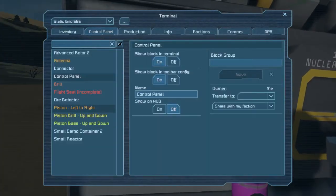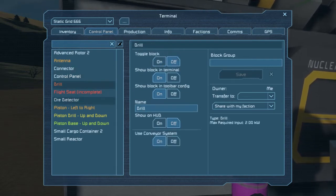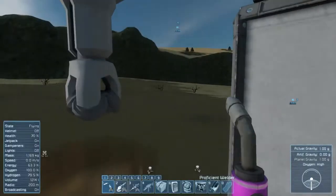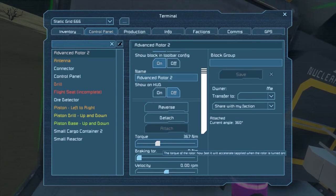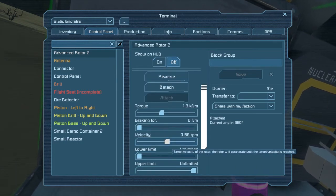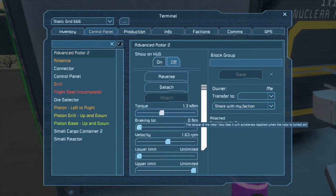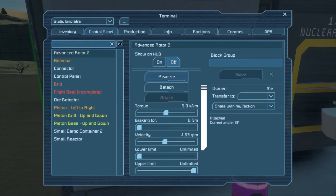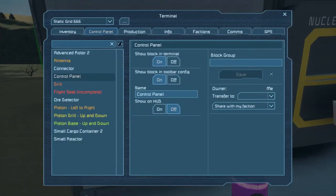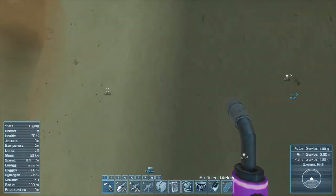This will be much easier once we've got a seat in here. The advanced rotor is at the top - everything just went dark, the sun's definitely going down. We want the velocity at about one, probably want some more torque. Is this moving? Yes, it's going the wrong direction though - we want reverse. There we go, that's moving the right direction now. We want it about here - okay that's a long way, that's not where I wanted it at all. Here, that's where I wanted it. This thing is coming round so I'll want to stop it in a moment.